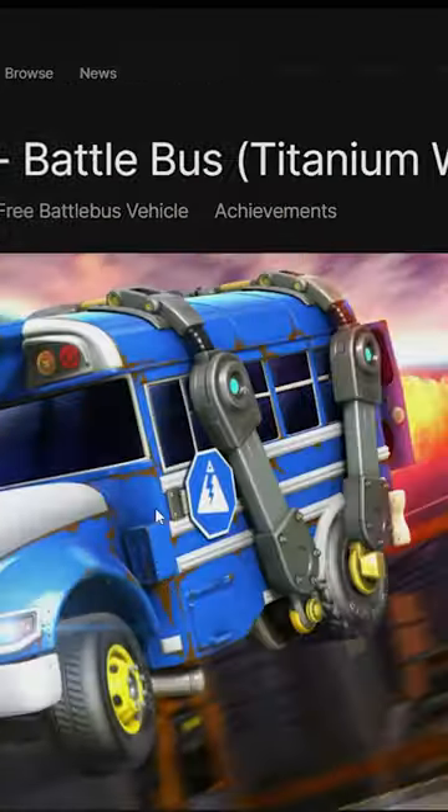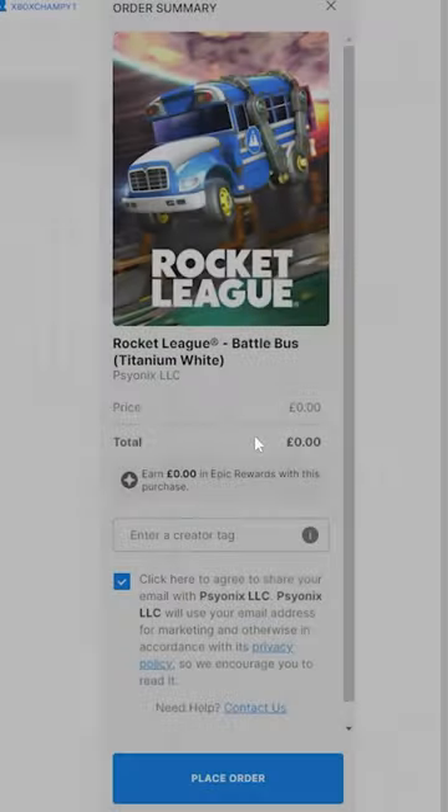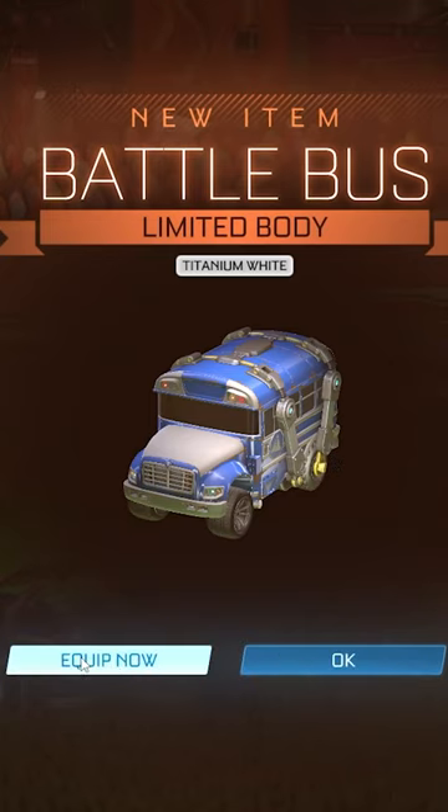Just make sure you click on that and head over to the right side of your screen. It should say Get. And after that, all you'll need to do is place your order. But remember, it says 0.00 — it is free. Then just restart your game to find that you have the Titanium White Rocket League Battle Bus.